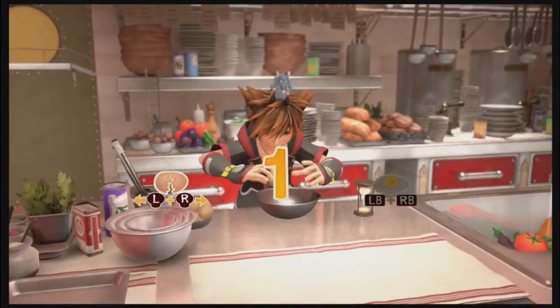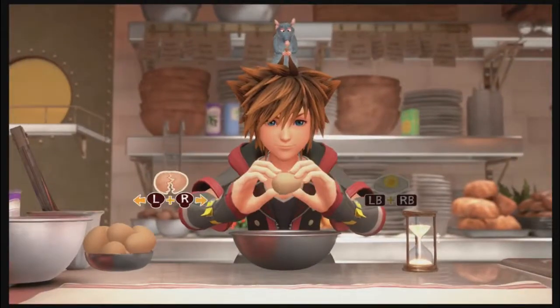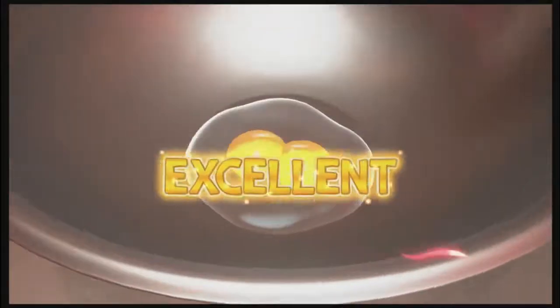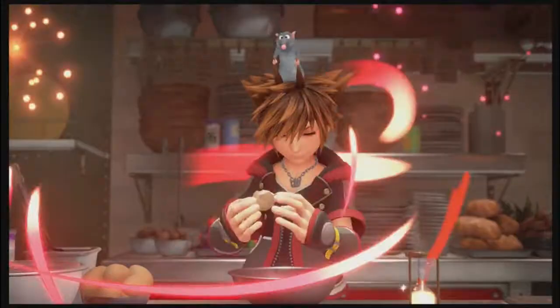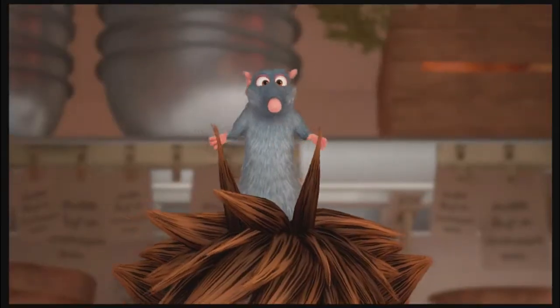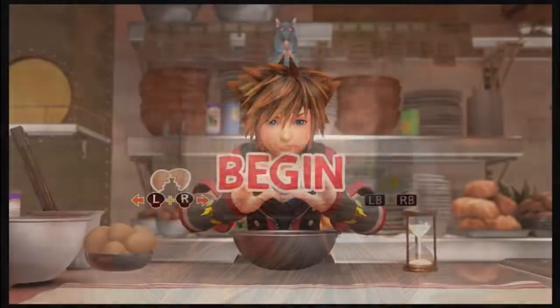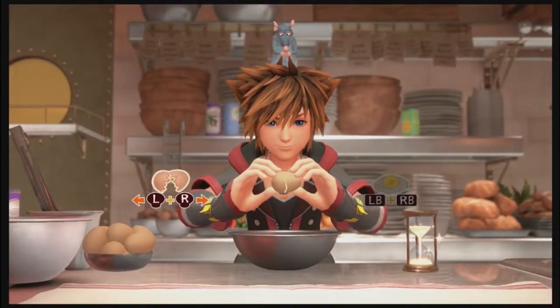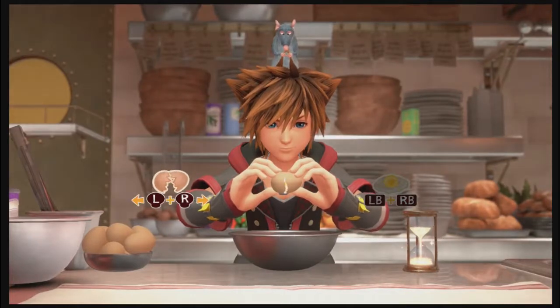The egg cracking is definitely the tricky one. You pull the sticks apart on your controller, but very carefully. Once the egg actually cracks, you need to continue pulling them apart. When the burst of pinkish purple swirls appear on the screen, that's when you'll hit the left and right bumper. Just remember to not hit the bumpers until the big burst of purple appears.